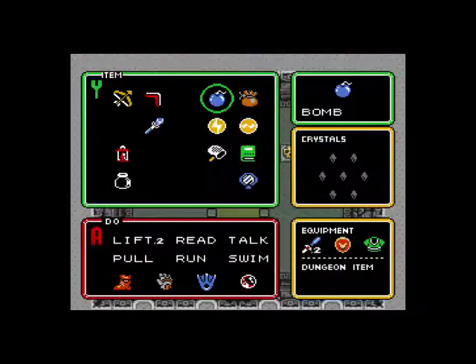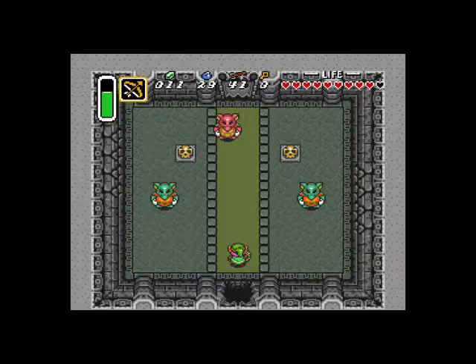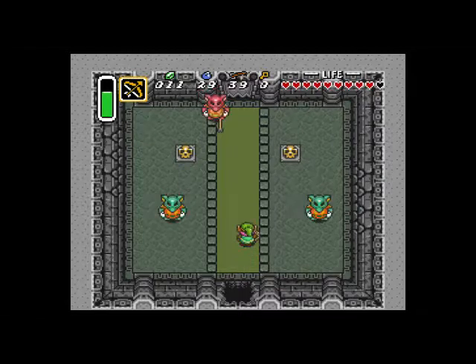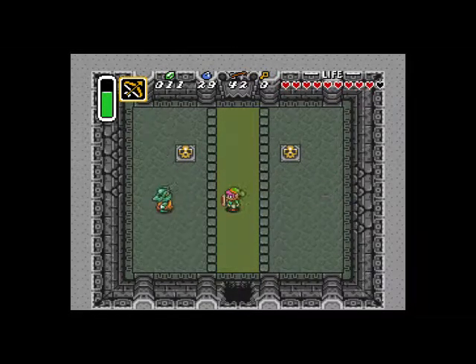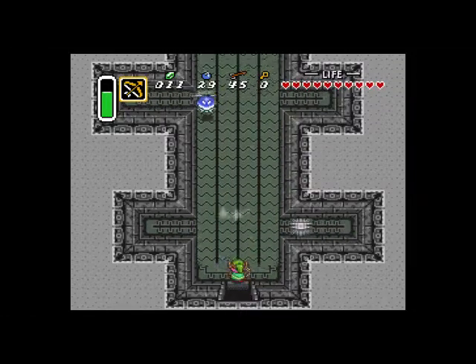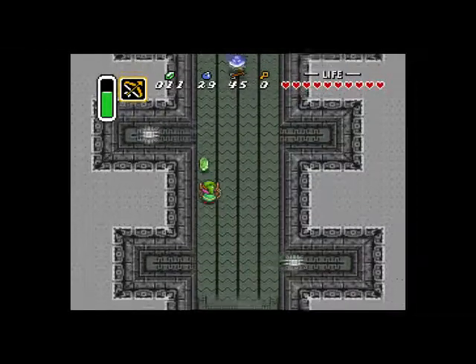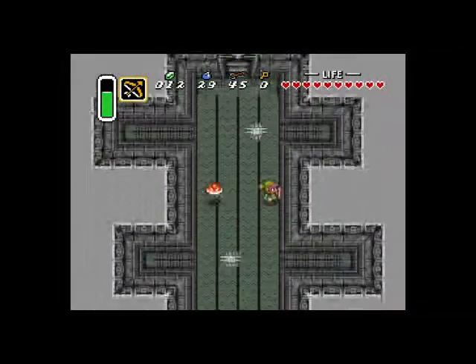We have these enemies that follow your every move. But the red one up top actually shoots fireballs when you're facing him, so what you want to do is take care of this one first — use your arrows. We've got the conveyor belt room now. Be careful on the conveyor belts; it's not too hard of a room though. Trust me, there's a lot worse in this game.